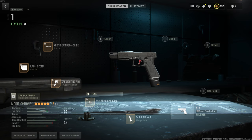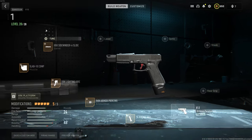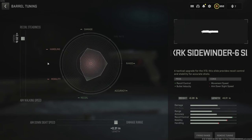First of all, we're using the X-12, which John Wick uses. I've tried to make it as much like John Wick's pistol as I can. The first attachment we're running is the XRK Sidewinder 6 Slide. The tune is recoil steadiness at 0.39, and at the bottom we've gone to range, because we want as much range with the pistol as we can.